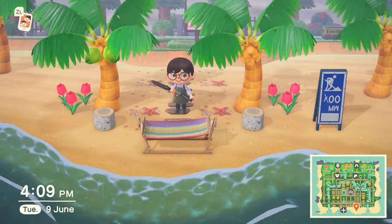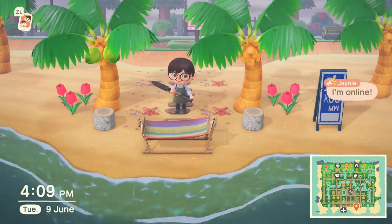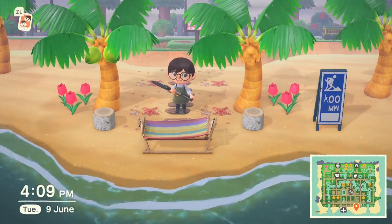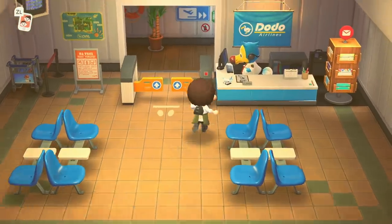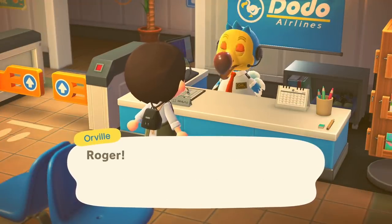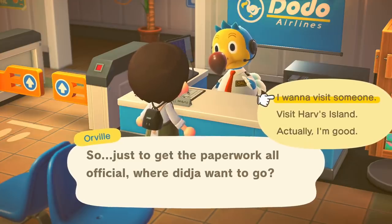To start off, we're going to want to dig up some coconut trees from our own island. We're going to need these as these are what the rare beetles spawn on. Don't worry, you can plant these back on your own island when you're done. Once you've got about six to eight of these trees, you'll want to head on a Nook Miles tour. Make sure it's nighttime, as these bugs tend to appear later in the day, usually around 6pm. I usually do this at 8pm just to be safe, but you can check your Critterpedia for exact times if you've already caught one.